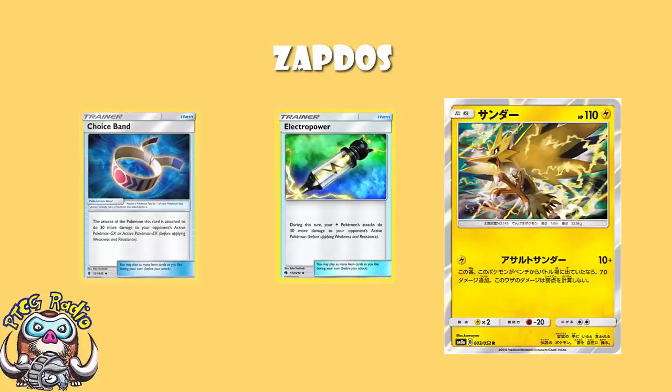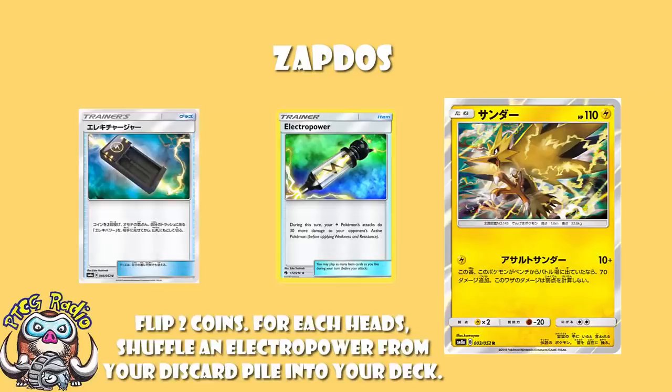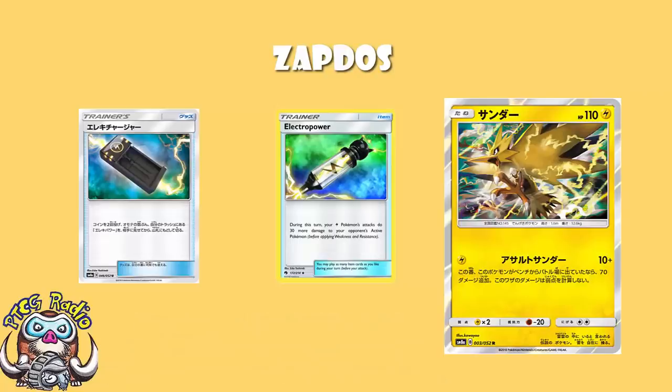And of course, if you're playing Electro Power, you'd best be playing Electro Charger. Now again, all of these cards we're talking about in this video that have not been released outside of Japan — I've made videos, I'll pop a link in the description. But again, Electro Charger is a card that I'm bullish on. Go back and look at my top 10 cards of Dark Order — these are all in there. Because Electro Charger basically lets you flip two coins; for each heads, you put an Electro Power from your discard back into your deck. On average that's one Electro Power per Electro Charger, which means if you're playing four Electro Power and four Electro Charger, you should in theory be getting eight of these a game. Which is crazy good, ladies and gentlemen — it's crazy over the top good.